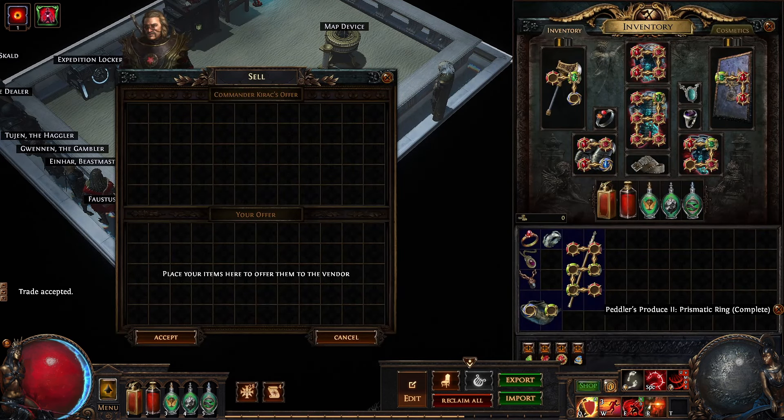To get orbs of fusing, trade in an item that has six sockets and is fully linked. It can even be corrupted.